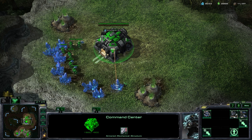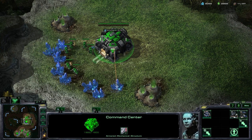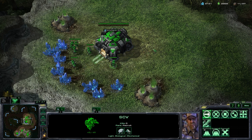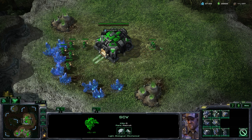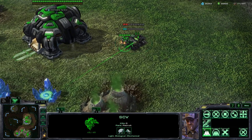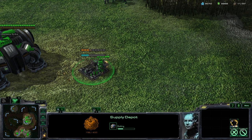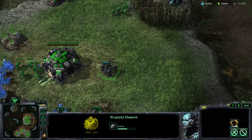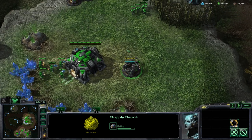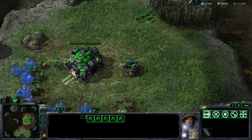Welcome everyone to a small custom game I've created to demonstrate how Terran structures work. In order to construct a Terran structure you must first select an SCV and then select which structure you want to build. We're going to build a supply depot here. Once construction begins the SCV will stick around the building, essentially constructing it until it's finished. Then the SCV is free to go back to mining or constructing other buildings.